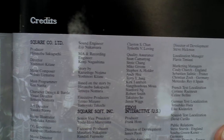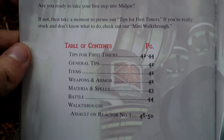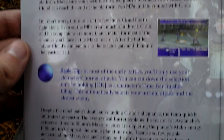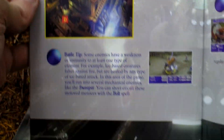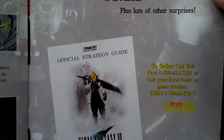Here, take a look at the credits — the people who made this game — a long list. And then there is a mini strategy guide with hints and tips on how to play the game: general tips, items, spells, how to fight, and a tutorial covering how you should play the first part of the game. Also an advertisement for a full strategy guide.